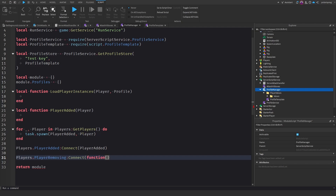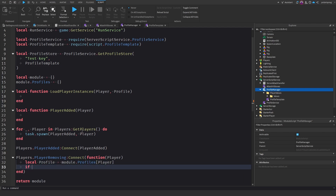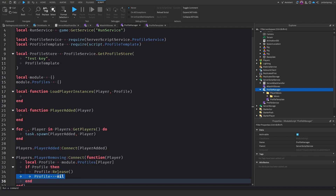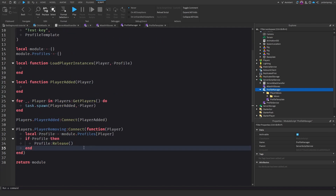In the PlayerRemoving function, we take the player and do: local profile = module.profiles[player]. If the profile exists then we set module.profiles[player] = nil and call profile:Release(). I'm not sure if we need the profile equals nil line — I will double check this later and let you know at the end of the video.